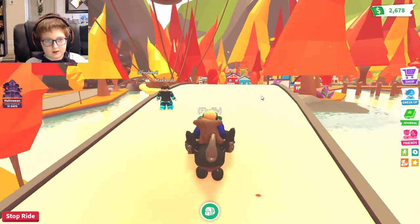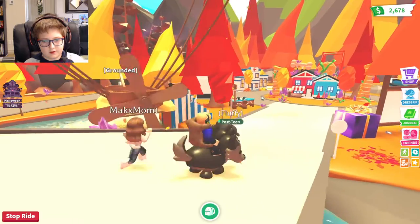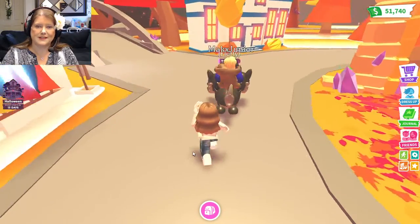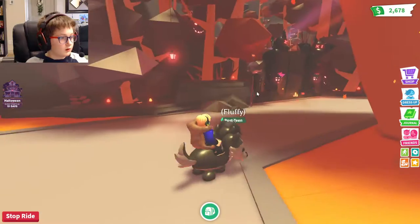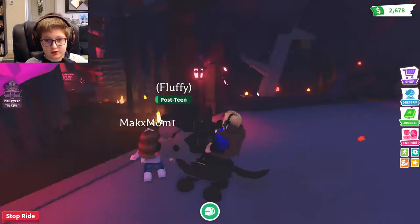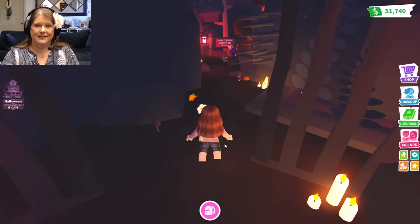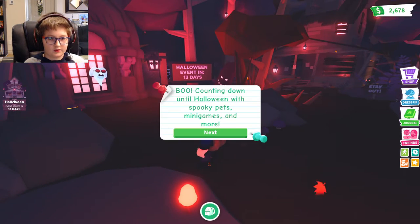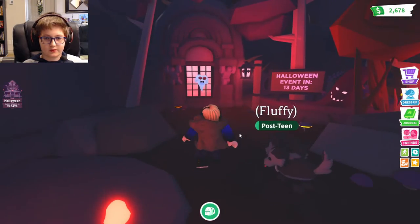Where should we go first? There's something new! Let's follow Junior! Oh my gosh, this gray bridge — look at the Hauntus house area! Everything just darkened, got dark real quick! Halloween event in 13 days! I can't wait — I just saw the icon on the left hand side there. It's counting down until Halloween with spooky pets, minigames, and more! I wonder what the new spooky pets are gonna be!